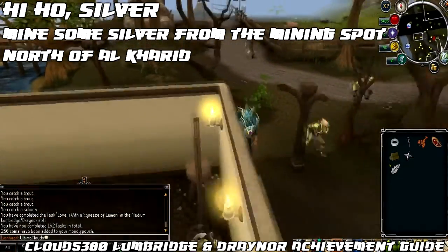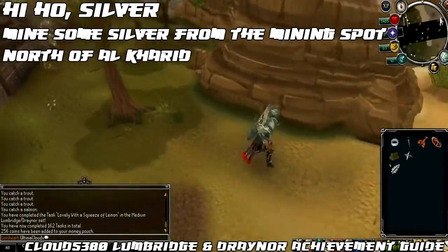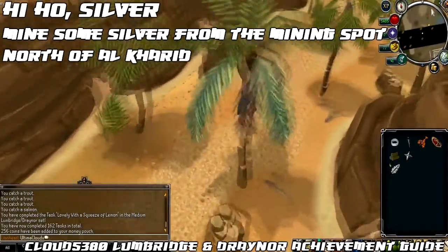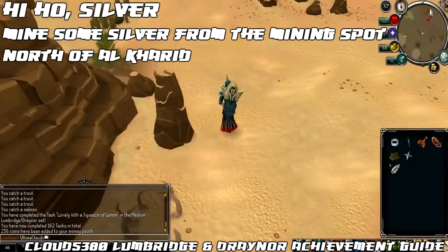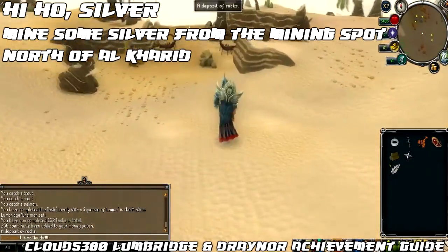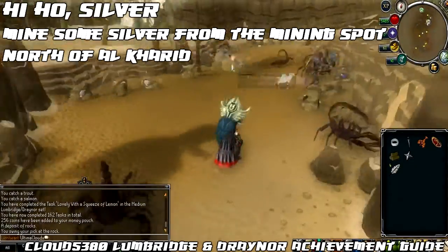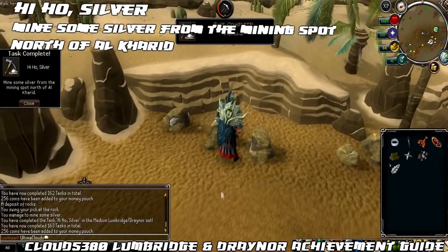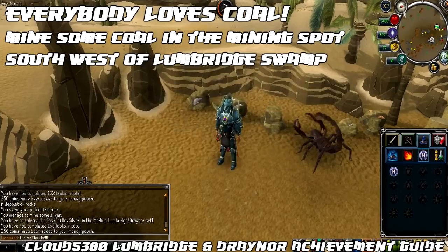The next task is called Hiho Silver, and that's to mine some silver from the mining spot north of Al-Kharid. Head slightly east of where you were fishing, go through the little pass, and head north to the large mining area north of Al-Kharid where there are several silver ore spots. Simply click one and mine it to complete the task — you need 20 Mining to do so.